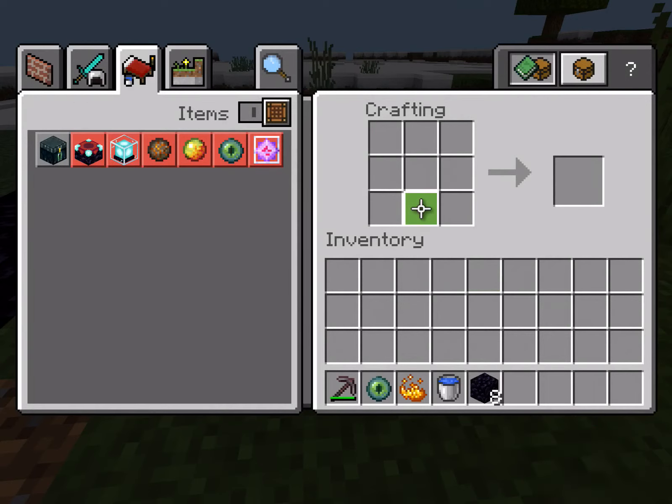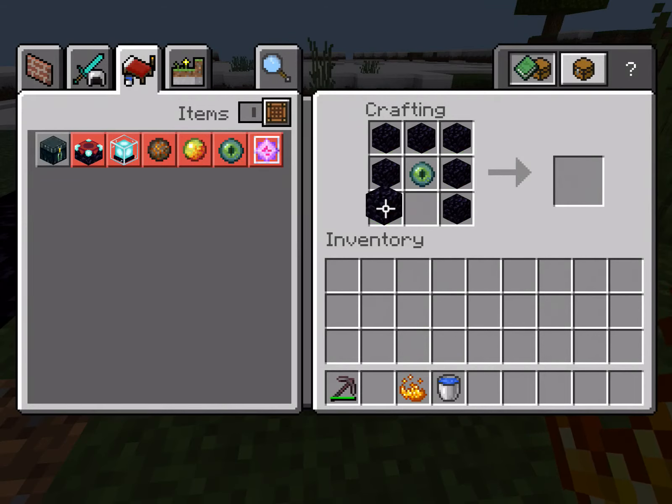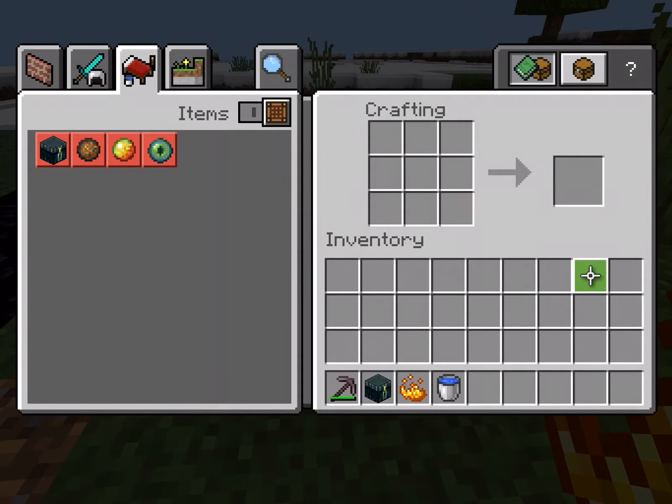And finally, you gotta put the eye of ender in the center and put the 8 obsidian blocks around it. And then you get the ender chest.